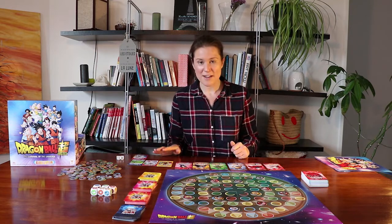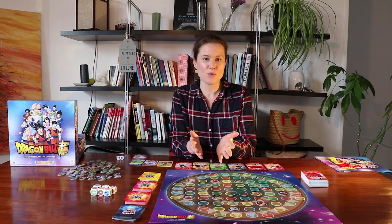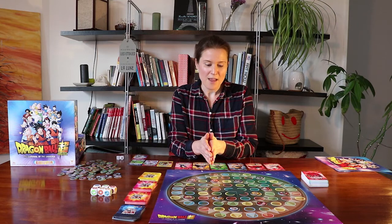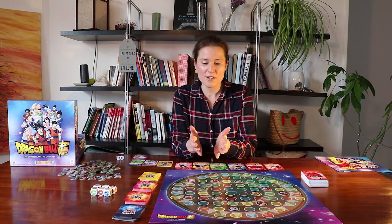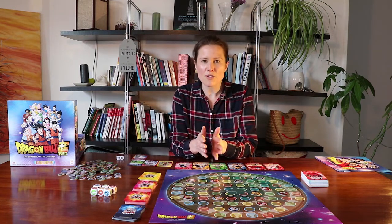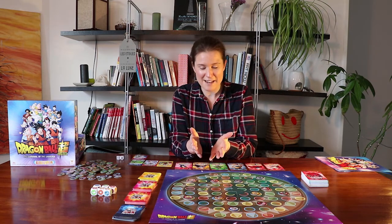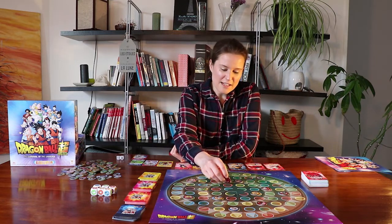Now I'm going to choose one of my warriors and move them up to four squares on the board. I can move in any direction and to any adjacent square — I can basically go wherever I want up to four squares. I can pass over squares where there are already warriors on them, so I'm not blocked from going in any direction I want.